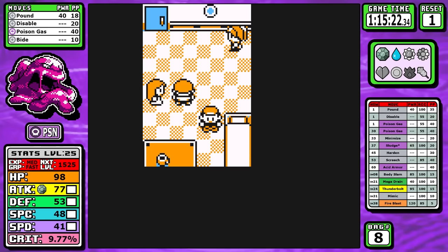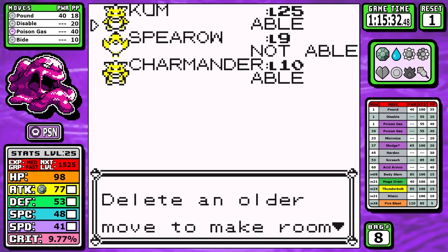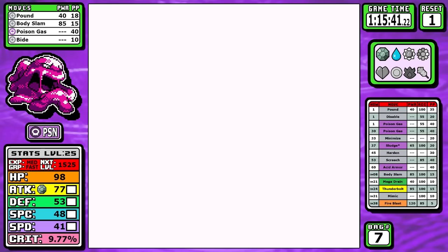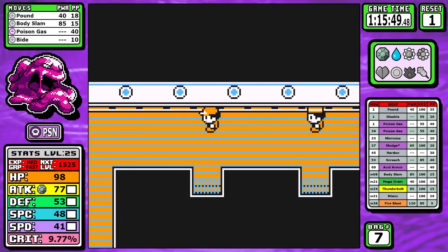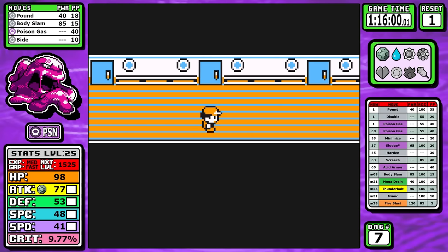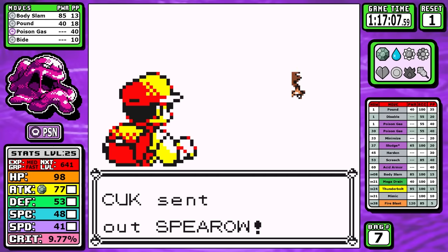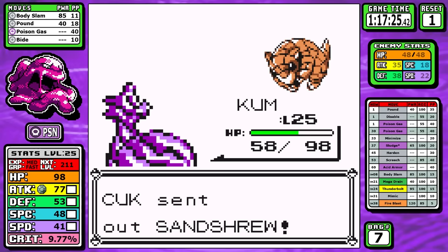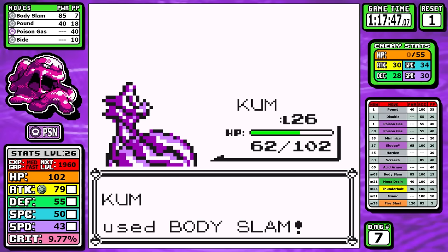Down on the SS Anne, finally we get a move: Body Slam. Everyone that knows anything about Generation 1 knows how strong Body Slam is, but today it's such a massive upgrade — it makes Muk go from a mid-Pokemon at best all the way up to a pretty good Pokemon. This is the point in the run where our life really starts to turn around, going from below average to something that's going to start picking up some steam. You can immediately see the night and day difference when we look at rival number two — Body Slam doesn't necessarily one-shot everything, but it does heavy enough damage to make this fight infinitely smoother.